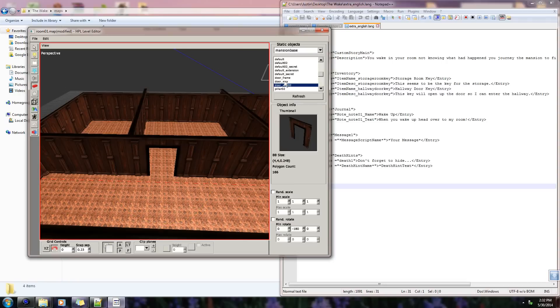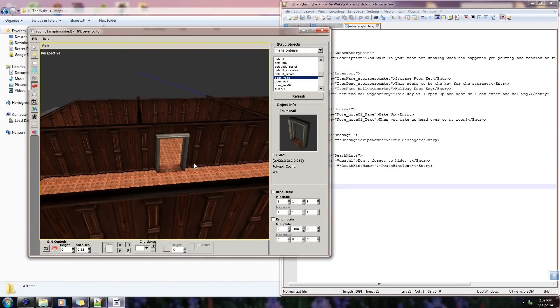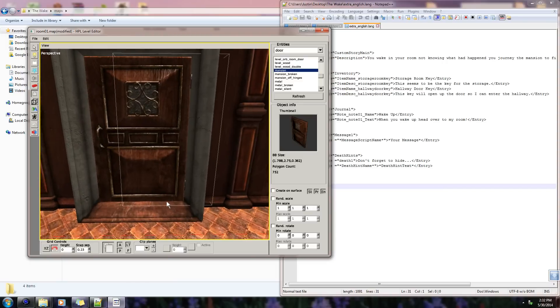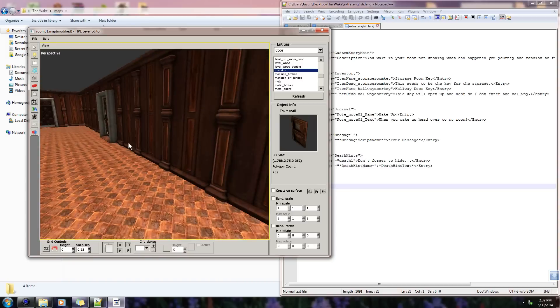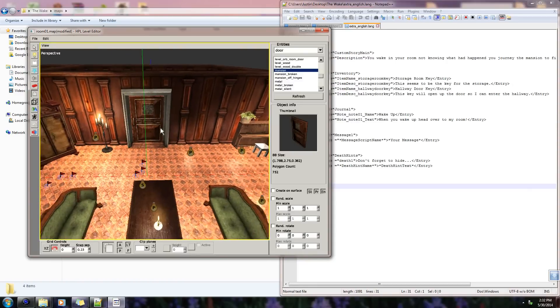Next we gotta do the door frame — let's go ahead and smack that in there. We don't have to do any rotations for that. Let's go ahead and get our door, which is an entity. Go to door — not doors, but door — and we want mansion. Let's go ahead and place that in there, make sure it looks good. Looks good to me, looks like it can be opened. I'll probably turn the door so it opens the correct way.